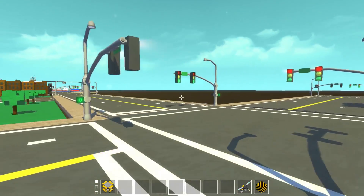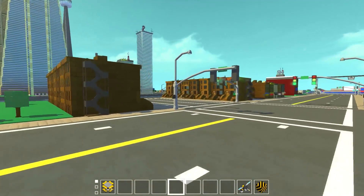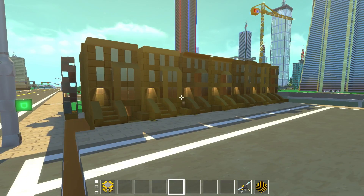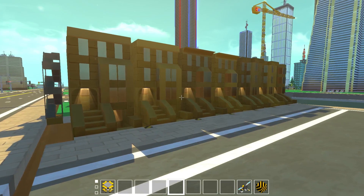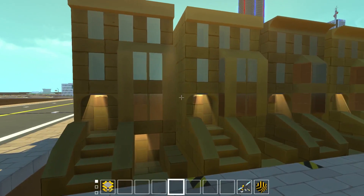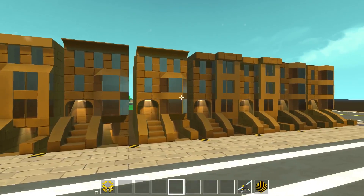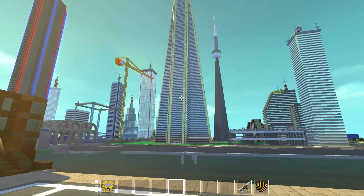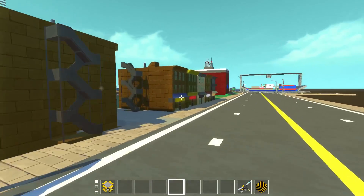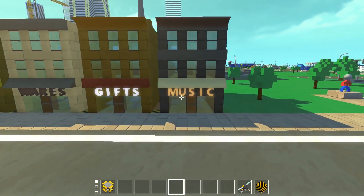We're going to briefly pass by this section here — it still isn't 100% done. These are a bunch of older-style houses, how you would see in New York City in the older districts — buildings that look like one connected building but are actually a bunch of apartments or houses all close together. I felt like this would fit here since you have the new modern section of downtown, and maybe this is where downtown all started. You've got that, and you have some shops: books, baker, wares, gifts, and music — all with a little bit of detail on the inside.